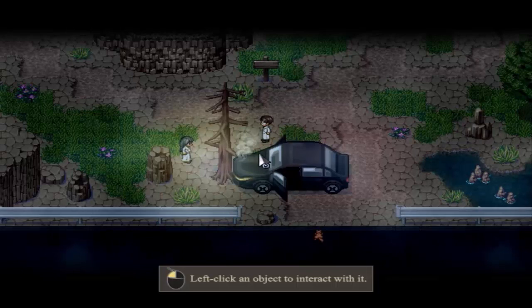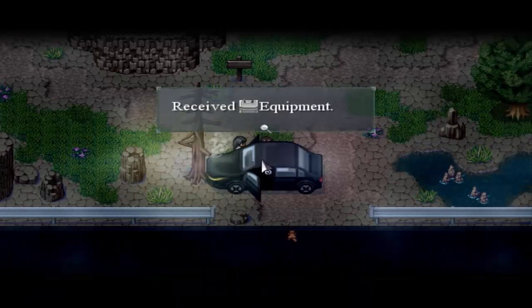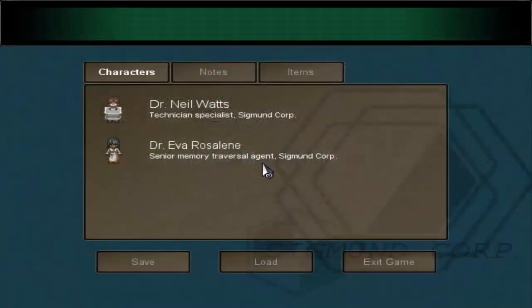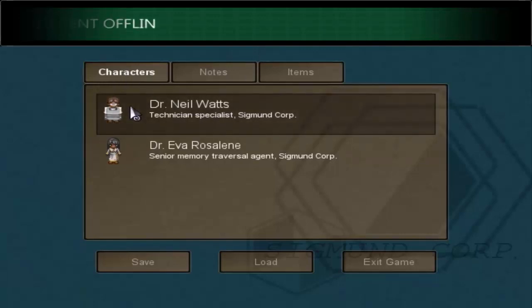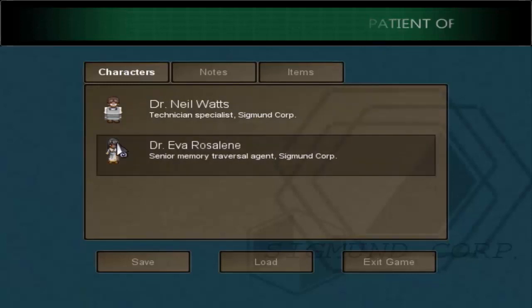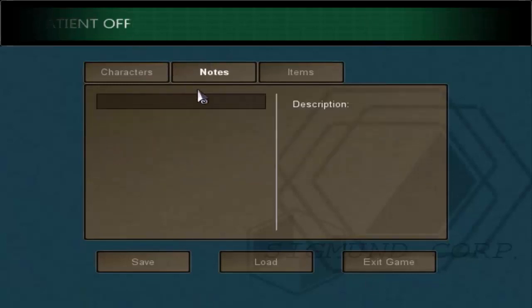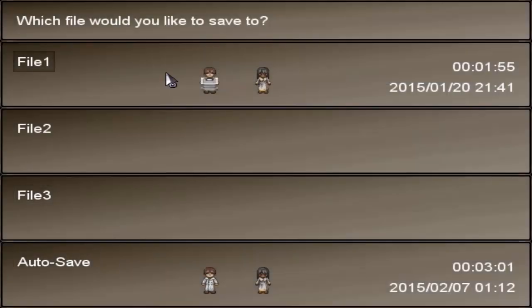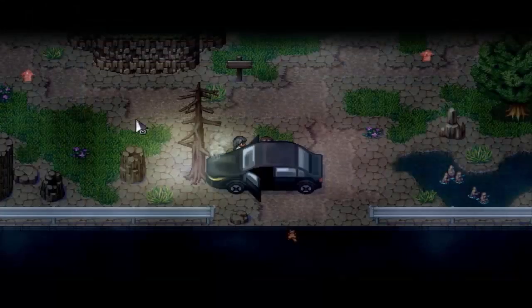So we're going to be using the mouse. We can left click on the car to interact or operate it, and right click to toggle the menu. This is our menu. As you can see, we're playing as two characters: Dr. Neil Watts and Dr. Eva Rosaline. These guys are from Sigmund Corp — they are technician specialists. You can check out characters, save your game, load it, check your notes, and look at your items. Let's save the game — there we go.